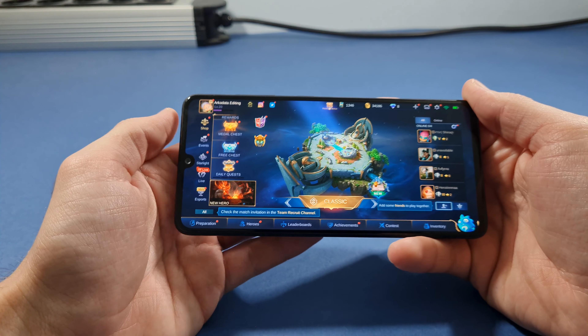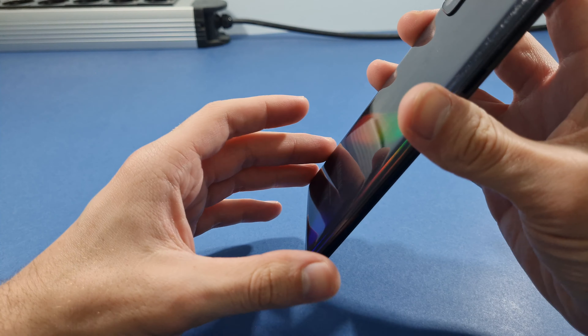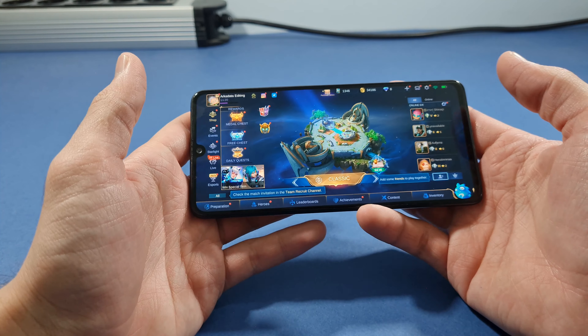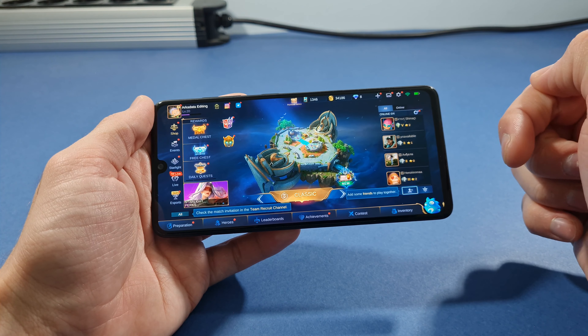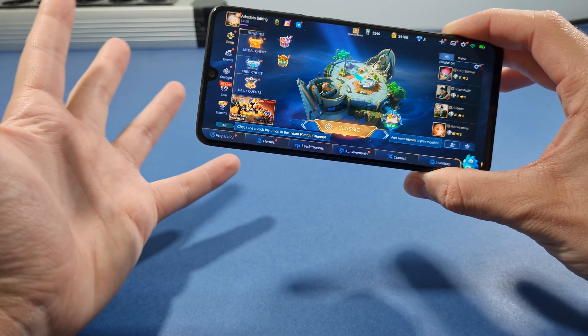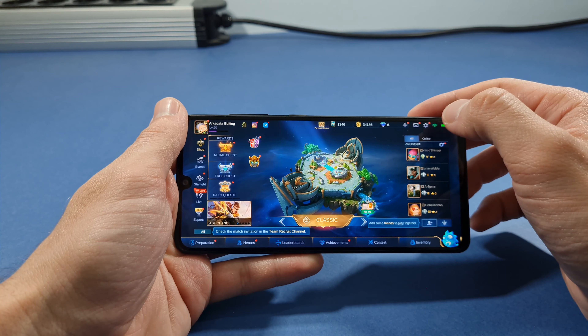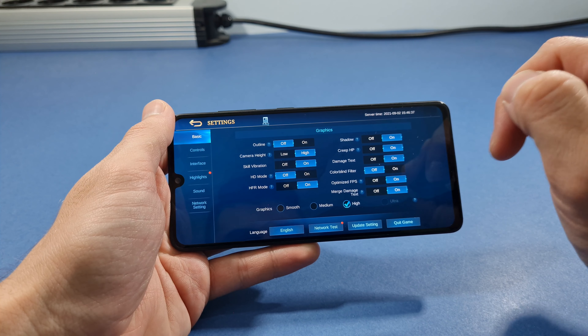Hello guys, welcome to my channel. I'm a mobile freak and today we will test the Samsung Galaxy A41 in Mobile Legends. We don't have an FPS meter because this phone doesn't have that option in developer options. Let's go straight to graphic quality.